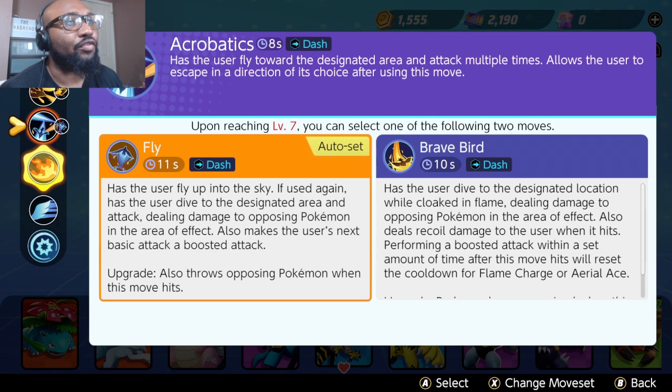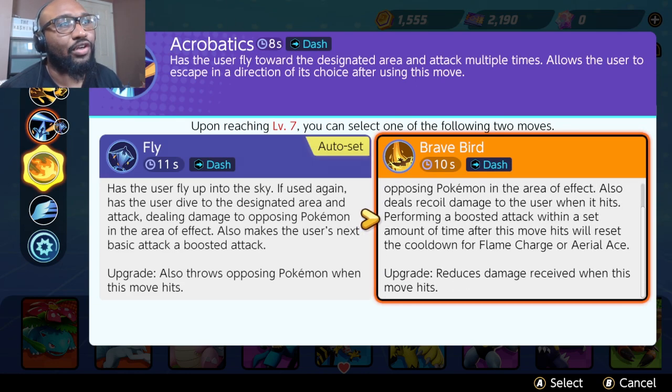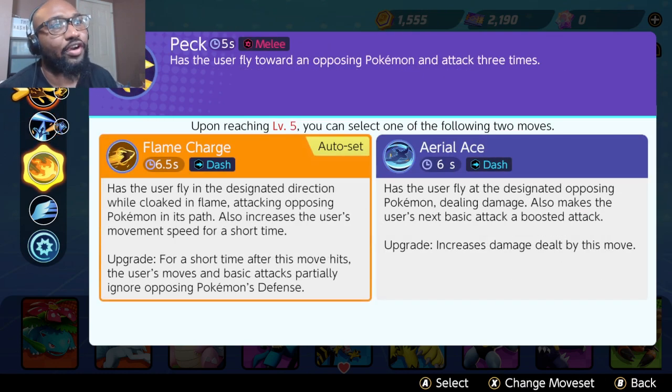The reason we're doing Aerial Ace is that it doesn't matter too much if you do Aerial Ace or Flame Charge, but with Brave Bird — Brave Bird has you dive to a designated location while cloaked in flame, dealing AoE damage. It also deals recoil damage to the user. The key mechanic is: performing a boosted attack within a set time after Brave Bird hits will reset the cooldown of Flame Charge or Aerial Ace. That is what you want. The upgrade also reduces the recoil damage.